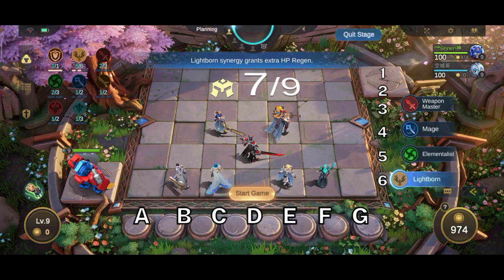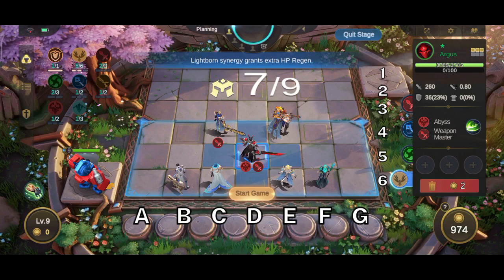Number two: melee heroes are divided into tanks and damage dealers. While melee heroes are recommended for the front row, not all of them can survive there or have higher efficiency when they are not under enemy fire. Good examples are Argus and Freya — basic attack type melee heroes whose damage output can significantly drop if they get hit by enemy crowd control. Heroes like these are better placed in the middle of the formation, like on square D5.